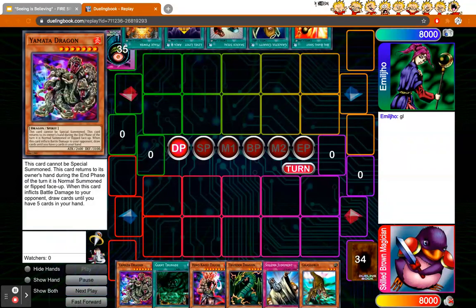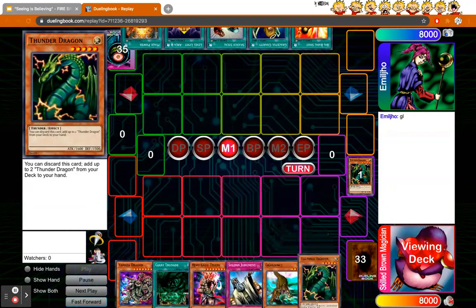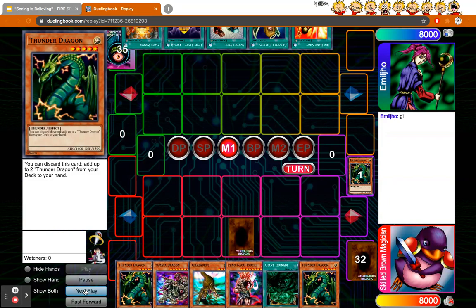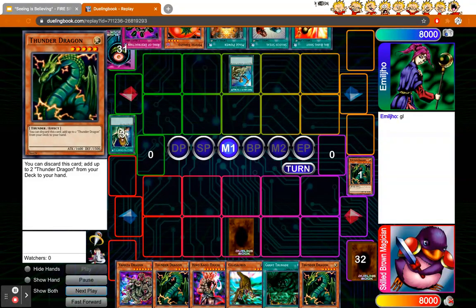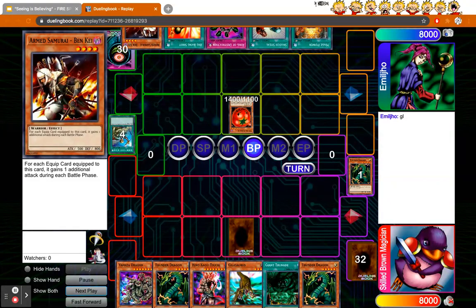It was a really fun game and you get to see some of the grind potential this deck has. I don't open up the best but I'm able to make it work. I get Thunder Dragon, which is nice, then I decide to set Solemn and pass. He gets Graceful, which isn't really a concern, then he does Rhoda and gets Ben K — so now I know what I'm up against.